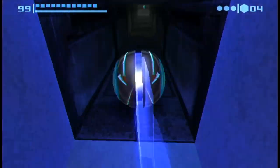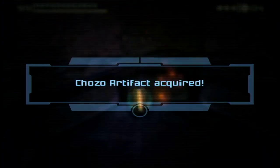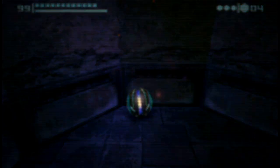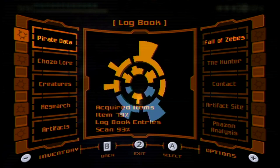And this opens up a trap door. And inside — another artifact. The Artifact of the Sun. The ninth of twelve. Eight down, four to go.